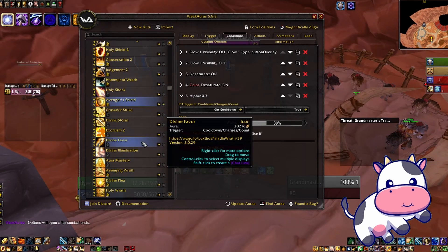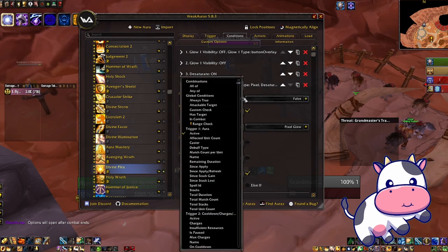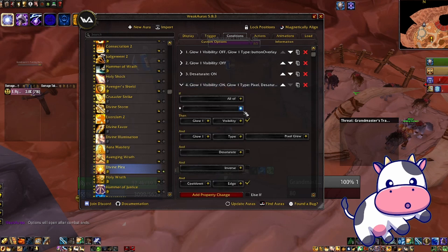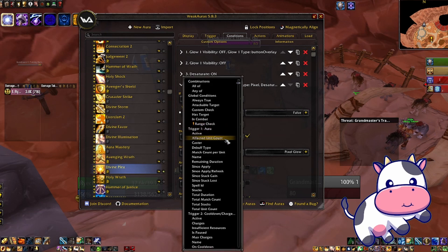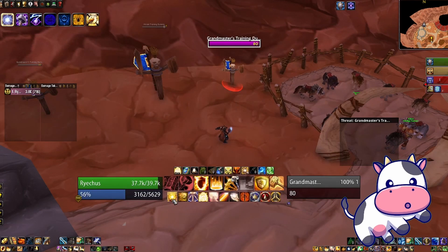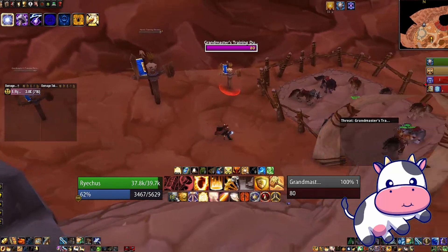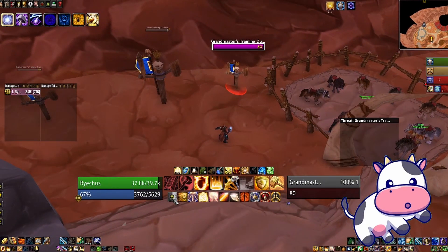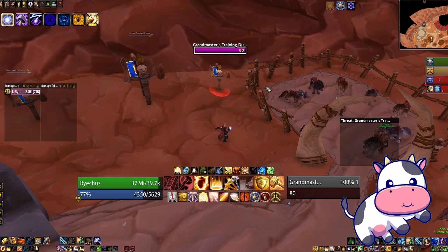Now let me fix Divine Plea. I want it to glow when it's not on cooldown and I can actually press it. So I'm going to use the combination condition — 'All Of' — and say: if it's on cooldown is false, and if the active buff is off, then glow it. So right now you can see it's not active and it's off cooldown. When we press it, it glows that color, and once the duration finishes it won't glow anymore, because even though we don't have the buff it's back on cooldown.